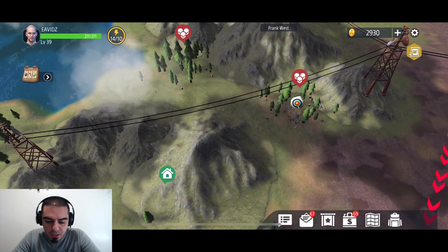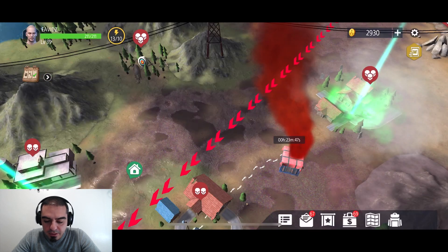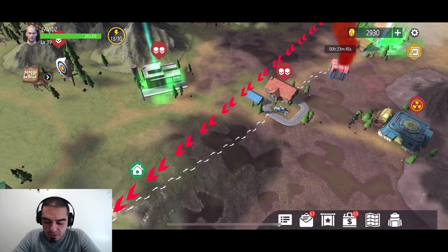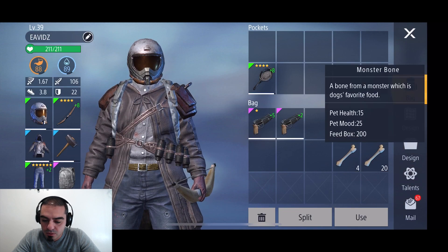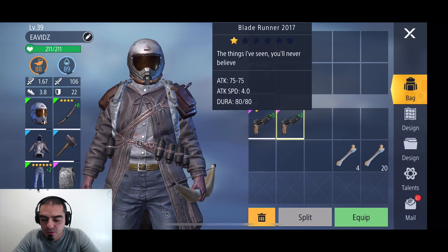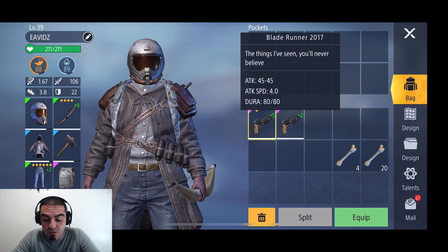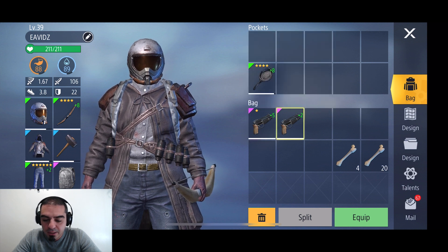I think we have enough time. Let's go right there and see what we can grab out of it. This is the stuff I'm taking with me: some bones and definitely these pistols that I got. I'm just constantly upgrading them, hopefully making them as strong as possible.